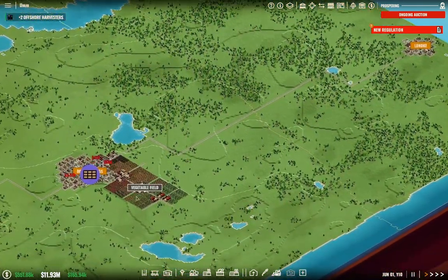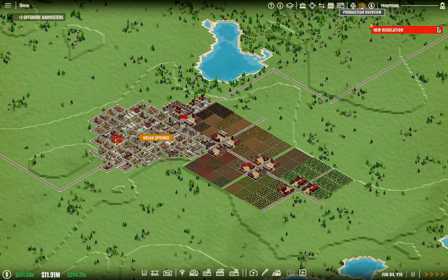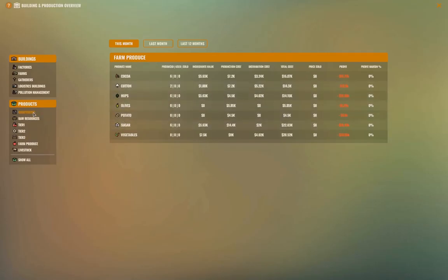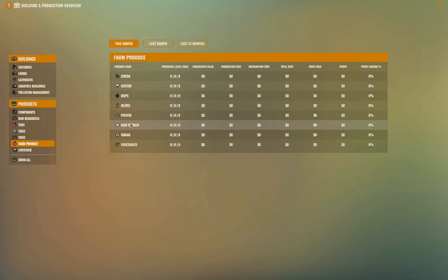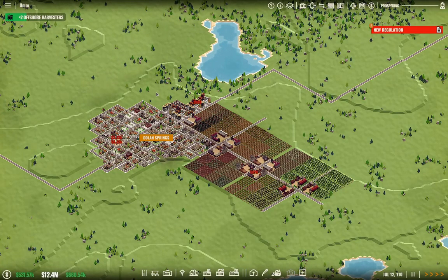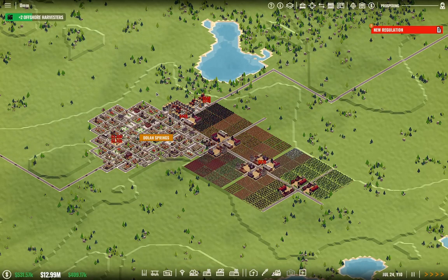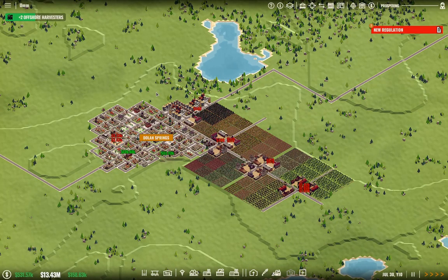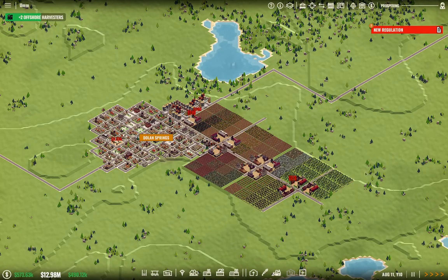Looking at our raw resources — water, farm produce, rubber — we are coming in with a profit on all of our agricultural stuff for the most part, so that's good. We might need to get into the warehousing business soon just to limit the complexity. We've got enough cash that we can actually afford to do that now.